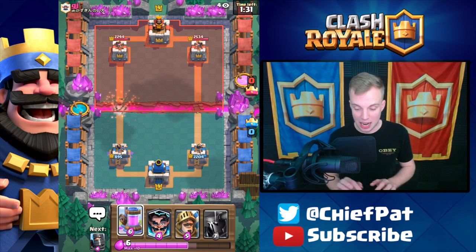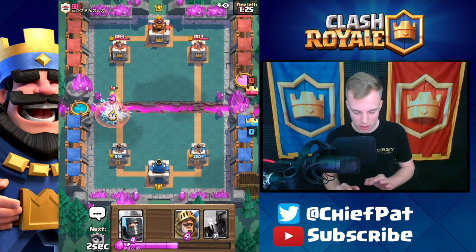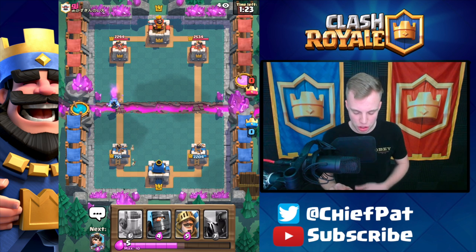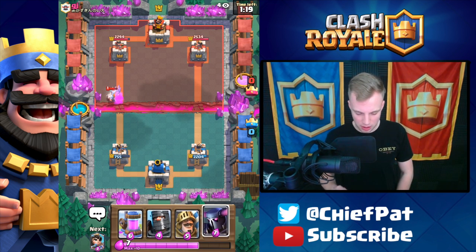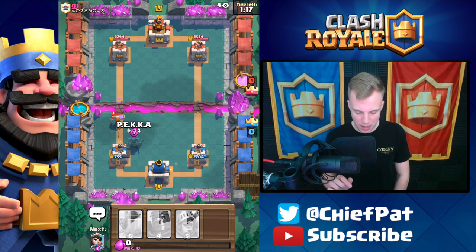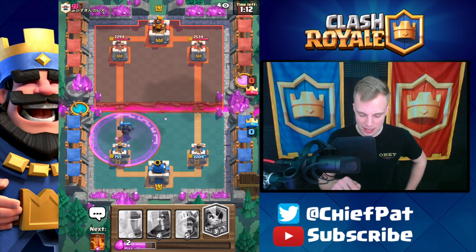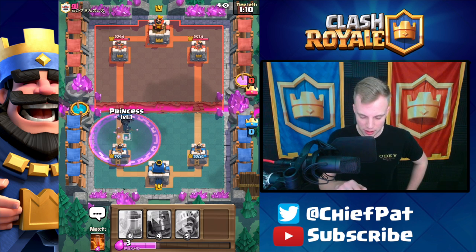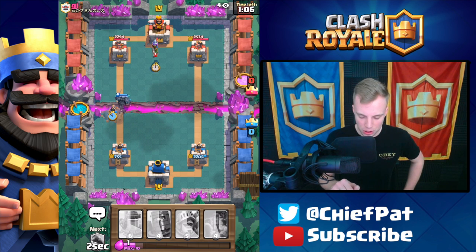We won that first battle somehow, so maybe we can win one more — that's what we have to bank on right now: pulling out some sort of crazy comeback. As he gets ready with all of his stuff, let's use the Electro Wizard against this Princess. He's just chipping our tower down. Let's use our Pekka, but with only 13 seconds until double Elixir, we need to get there to really do anything against this guy.